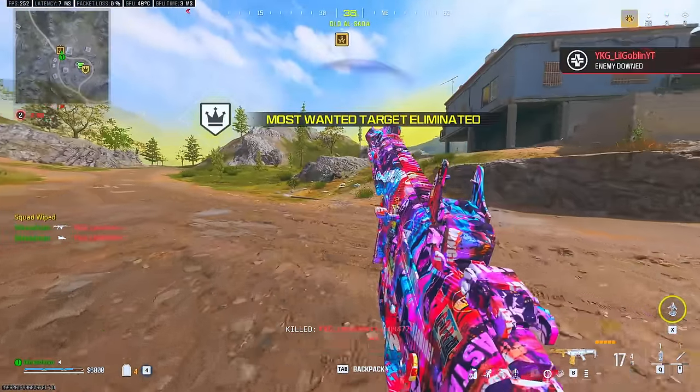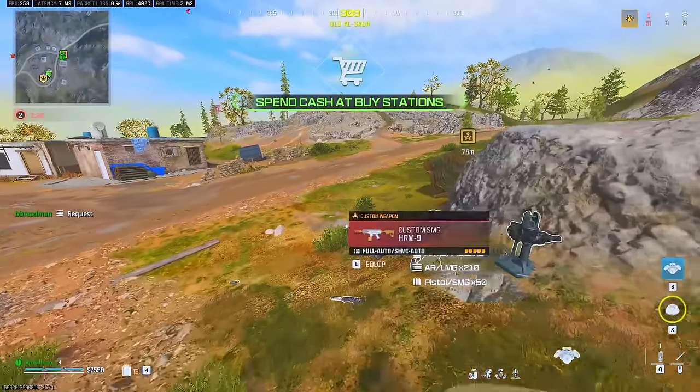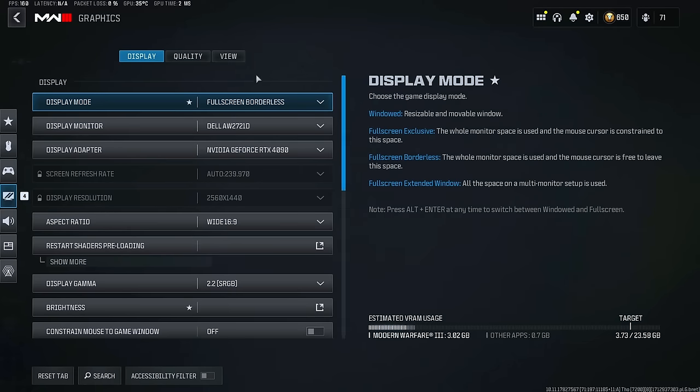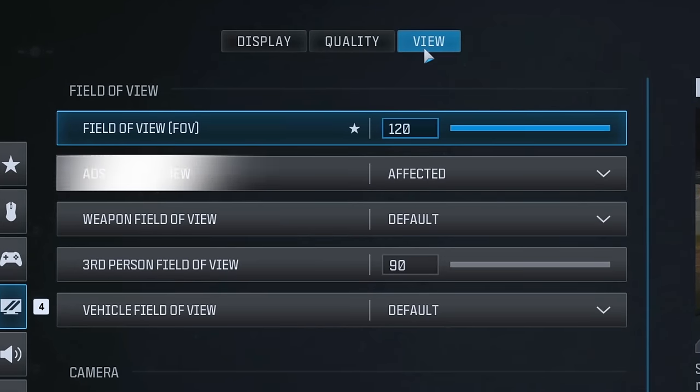Hopping into tip number 1, let's talk about your settings. Before you even hop into a match, there are a couple of settings that need to be changed to ensure a more consistent Warzone experience. First, navigate to graphics, then view in your settings. This is where we'll find our first tip, under the ADS field of view option. This option has been around since Warzone's release back in 2020, and makes a massive difference in every scenario involving guns, which in Warzone is a lot of them.